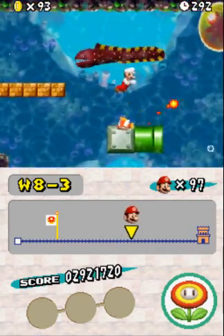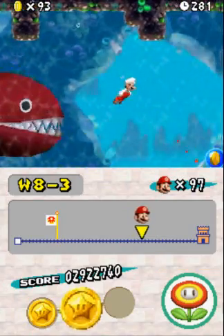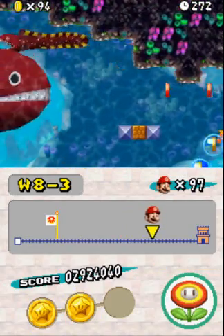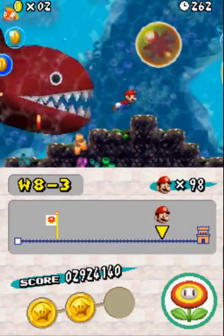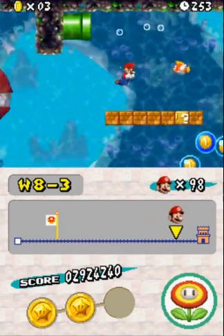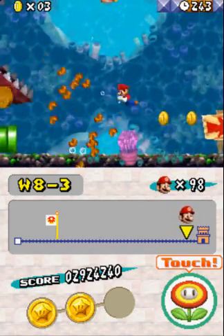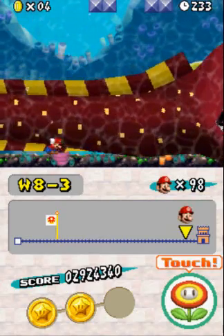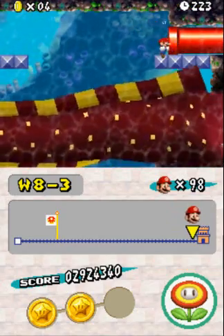Star coin number one is right there. Star coin number two is right here. And you don't have to worry about star coin three just yet. Come on Mario, you can do it. There's star coin number three — but shoot, that stupid jet stream pushed me out of the way. That's freaking annoying. So I'm going to have to redo this level now, unfortunately.